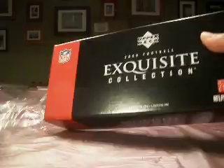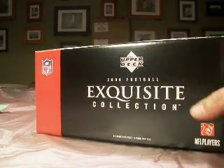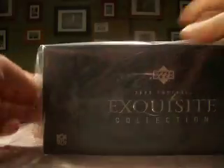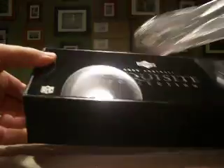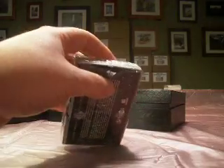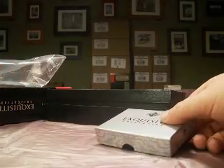We're just starting with box number one, and this is a different kind of break — we are doing this draft style. So we have two cases of 2006 Exquisite, as you can see. We break them all, and we have a predetermined draft order based on what draft pick you purchased. You get to pick what card you want when your pick is up, so you're getting a total of two cards in this break because you have two rounds of drafting. 18 slots, all filled.